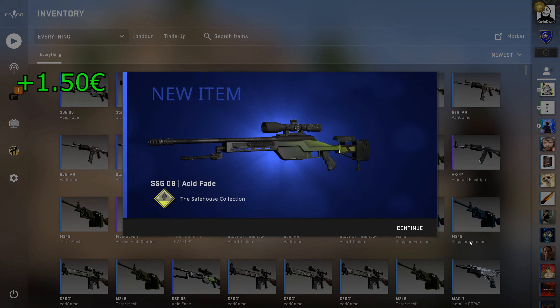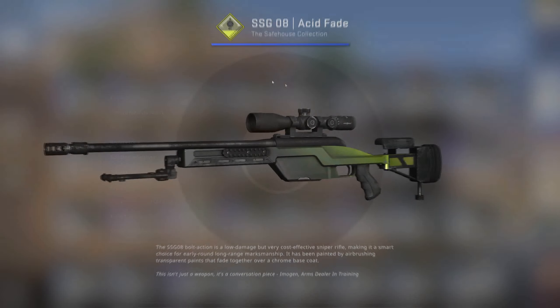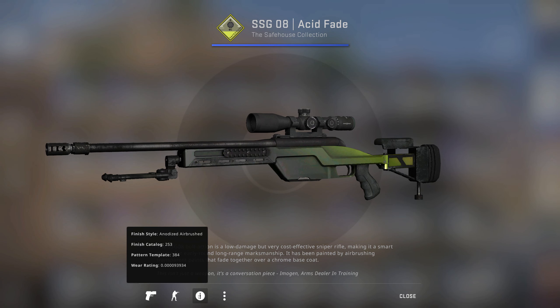Come on. Oh nice. Wait, what? Let's see the float. Damn, quad 09. I'm not sure what that's worth — I'm probably going to use it for a trade up, but that's very very very low.